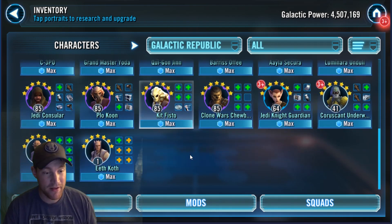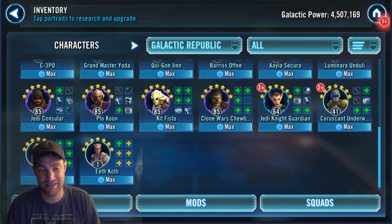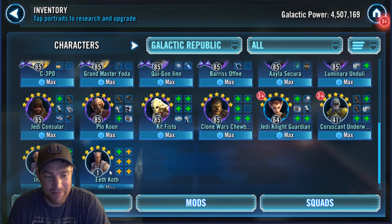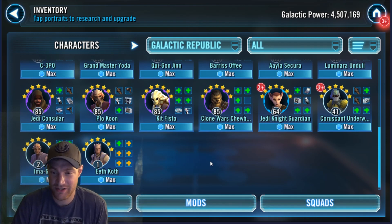Bounty Hunters, Kylo Ren and Mass — maybe be a little better than them. Agen Kolar and Eeth Koth were also part of the Council. Eeth Koth actually has an amazing storyline — he leaves the Jedi Order between episode 2 and 3, gets married, becomes like a Priest of the Forest, and Vader eventually kills him later on.